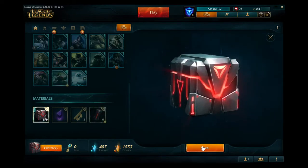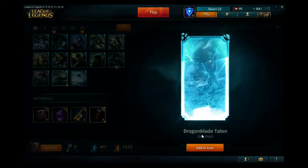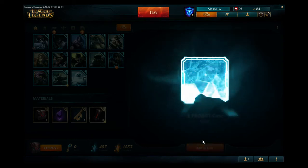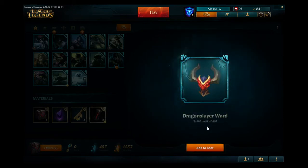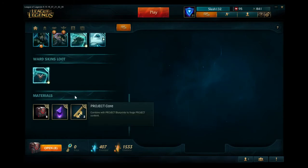Go for the second one. Got a Talon skin shard — I actually like that one, looks really good, reminds me of Striker I think. Also got a Dragon Slayer ward — I actually really like that one, I'll definitely be making that.